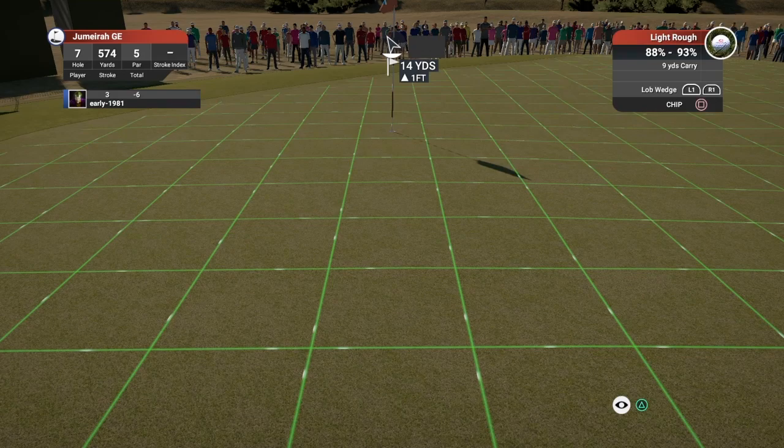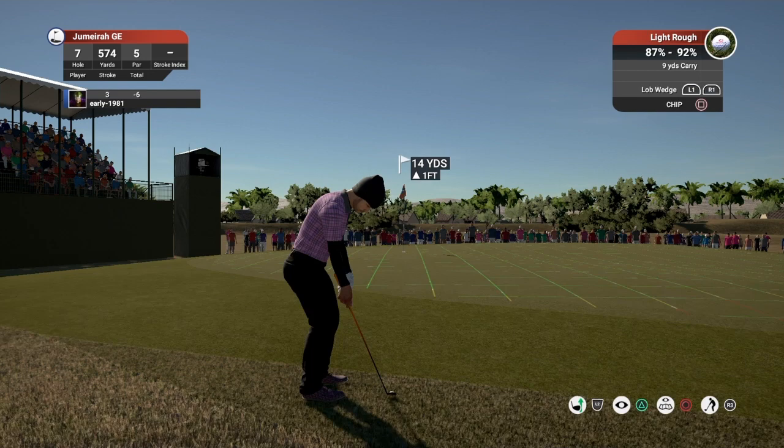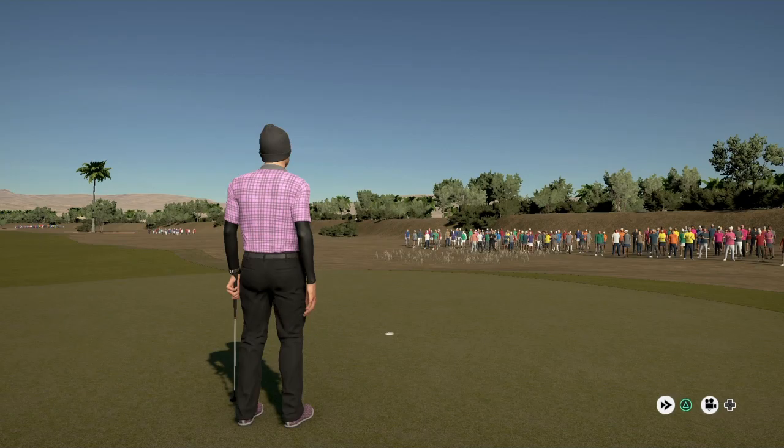We do have a little chip shot from 14 yards out. Coming down to the lob wedge — should have more than enough club and just allow the green to hopefully turn it back. Good execution — is it going to turn? It could stop any time now. Just goes probably about seven or eight feet past the cup — an aggressive chip shot. It's going to move slightly to the left and we do pick up another birdie.